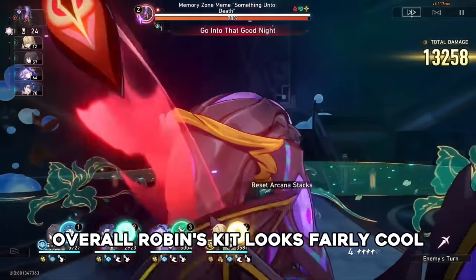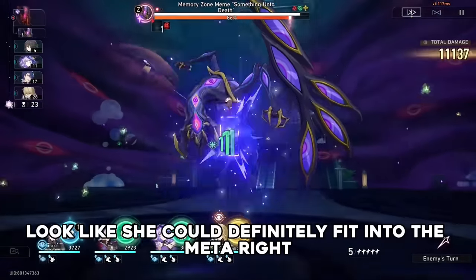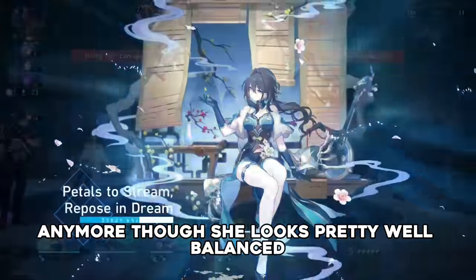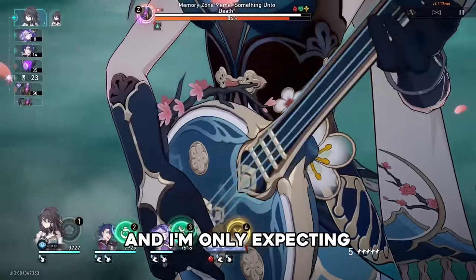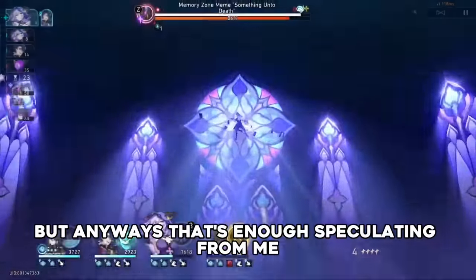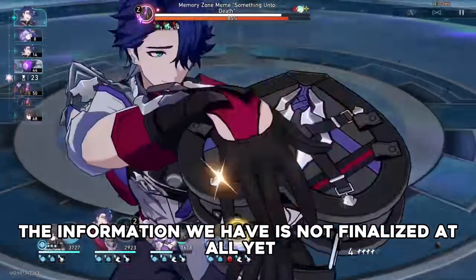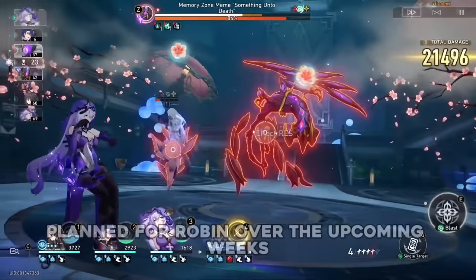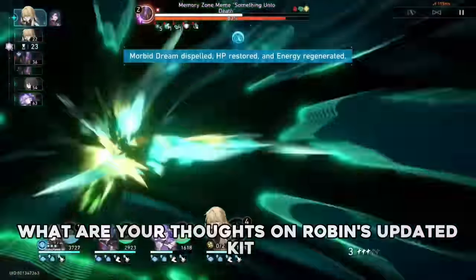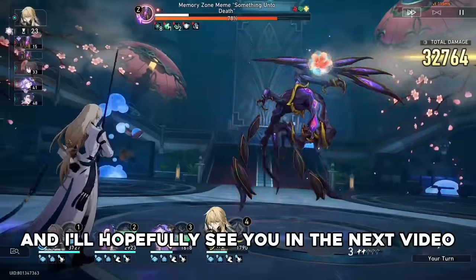Overall, Robin's kit looks fairly cool. She has a ton of utility, team-wide buffs, and even defensive utility that helps her look like she could definitely fit into the meta really well. I will say that I don't think this kit is anywhere near power creep though — she looks pretty well balanced and I'm only expecting good things from her regarding her place in the meta. Remember that with any character leaks, you have to keep in mind that the information we have is not finalized at all yet, with there most likely being changes planned for Robin over the upcoming weeks. What are your thoughts on Robin's updated kit? Share your speculations in the comments below, and I'll hopefully see you in the next video.